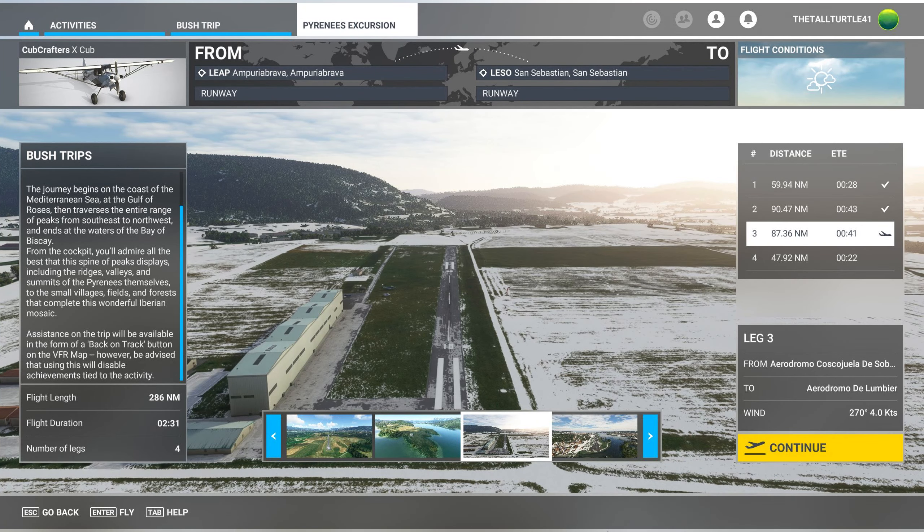It's TallTurtle here, welcome back to Microsoft Flight Simulator. We are halfway done with the Pyrenees Excursion Bush Trip. For Leg 3, we get to land in some snow, which we haven't had ever in a bush trip. I don't know if it's going to affect the runway and landing distance or not, but we'll find out when we get there. Leg 3, without further ado, here we go.